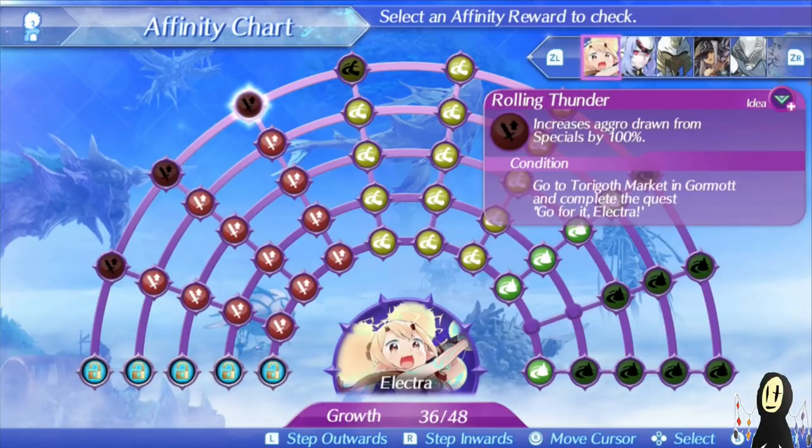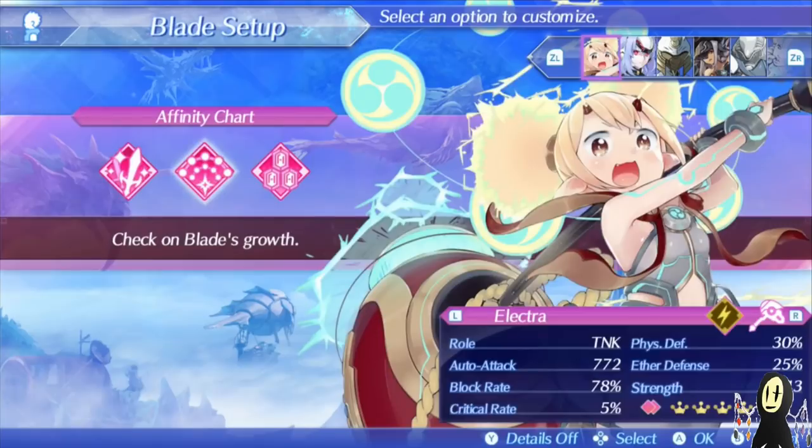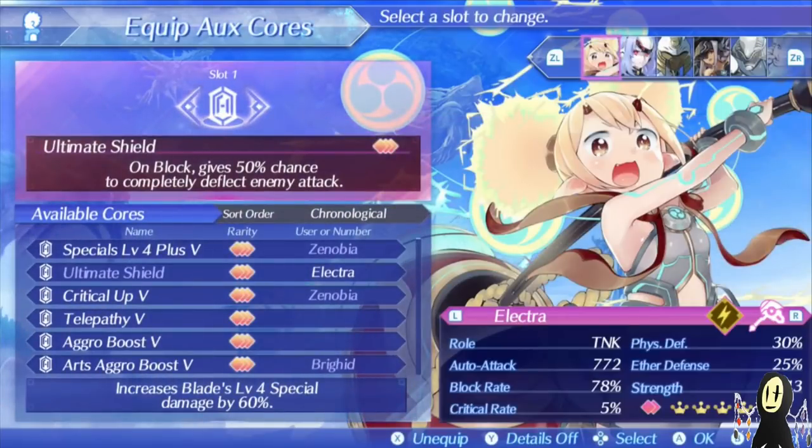That being said, her level 3 combo is actually very good, mainly just due to the fact that it's kind of your emergency cooldown. You want to build this up, and then if you see that you've lost aggro, you definitely want to hit this button so that you can get that aggro back. She doesn't have that much trouble holding aggro, but there will be times where you want to ensure the aggro is going towards you.